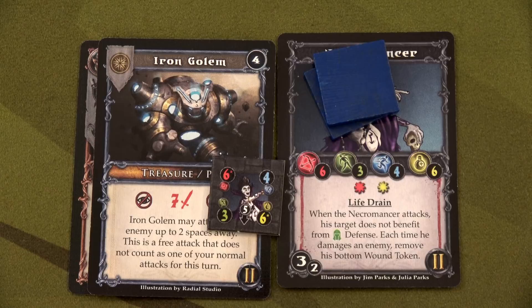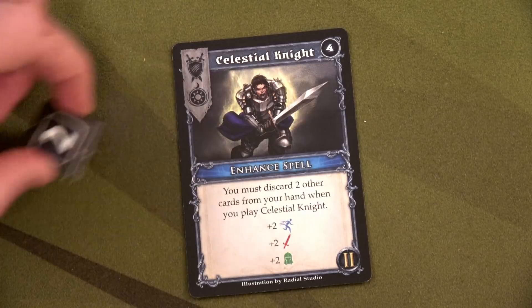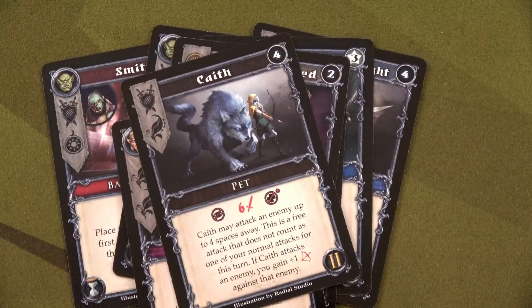We spend four out of five XP to buy the Enhance Spell — perfect for Cauldrak since he has both required class icons. We discard Eolar and Ensnare, thinking Cauldrak will go next. We draw back up to eight cards. We draw seven and eight — and now we've got Kath.